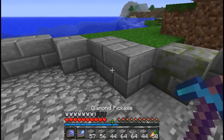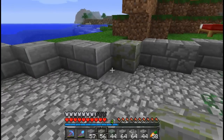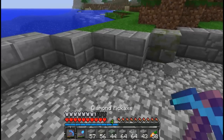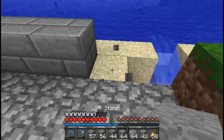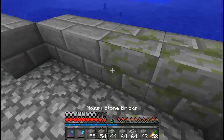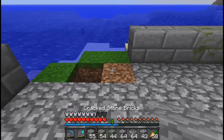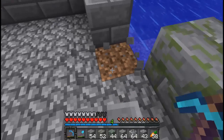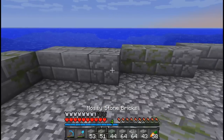So mossy — that should be mossy, that's cobblestone confirmed. Then we'll have cracked, cracked, mossy, mossy, cracked, cracked, mossy, plain, plain, cracked, mossy, mossy. We'll go for cracked, cracked, normal, mossy. I'm not really going in a pattern — not really.